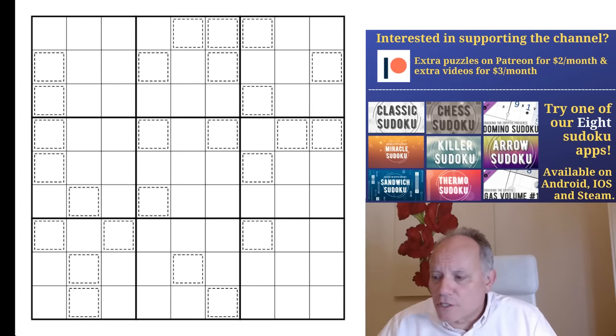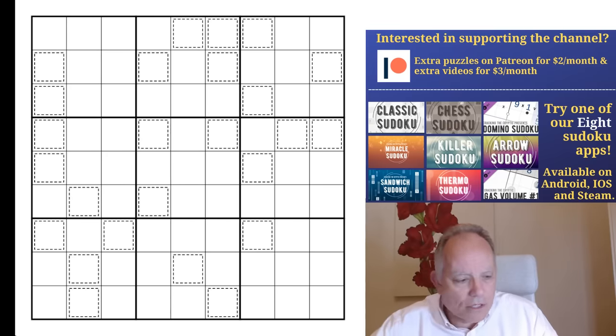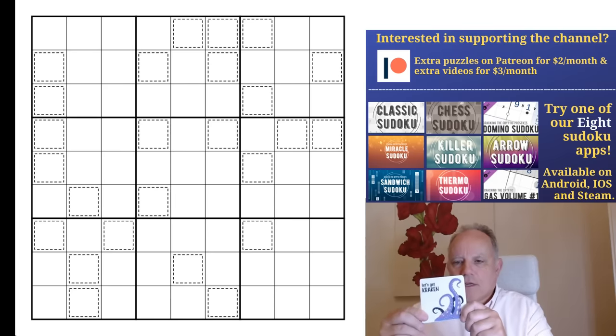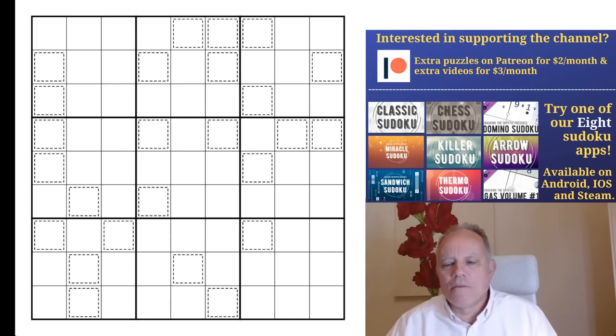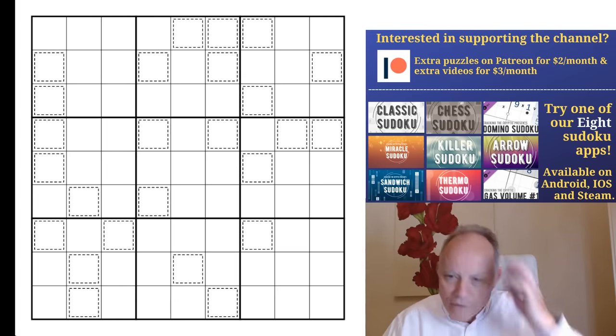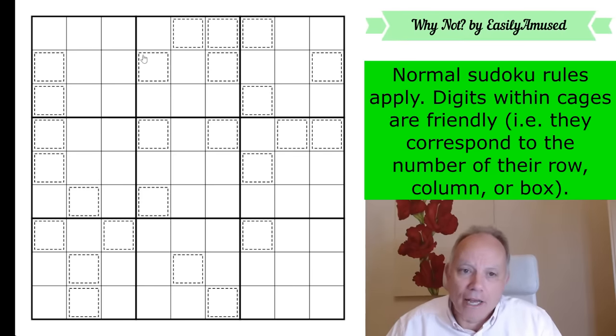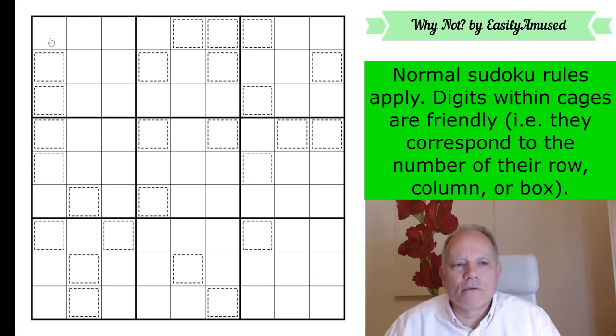I was going to show you some merchandise. What I've actually got is a 'Let's Get Kraken' coaster, which I'll display in a moment after I've gone through the rules of Easily Amused — good name — and 'Why Not' — another good name.